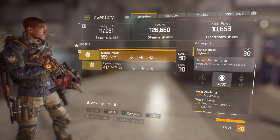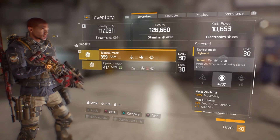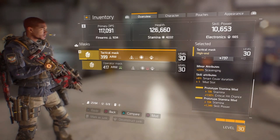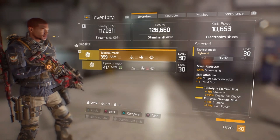Rehabilitated heals 2% every second during status effects. It also has 23% scavenging and two mod slots, which I really like.